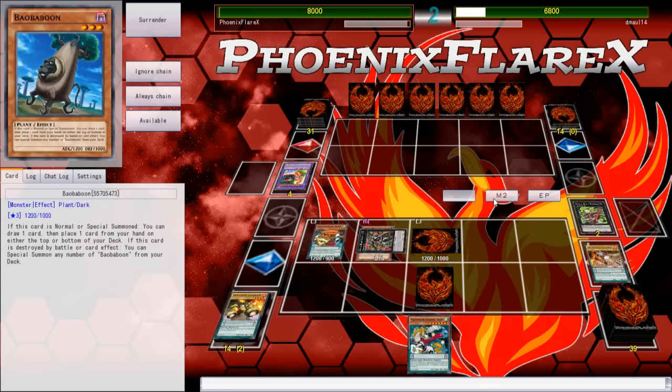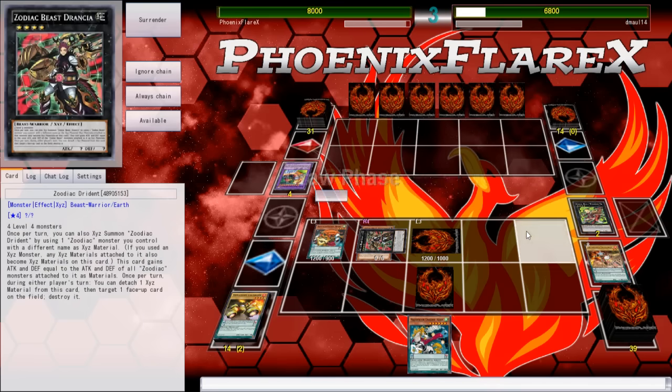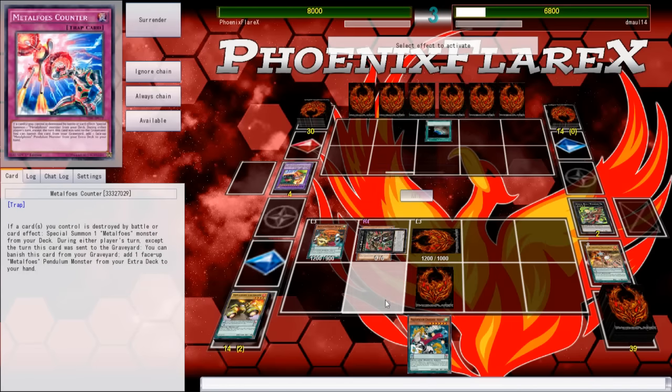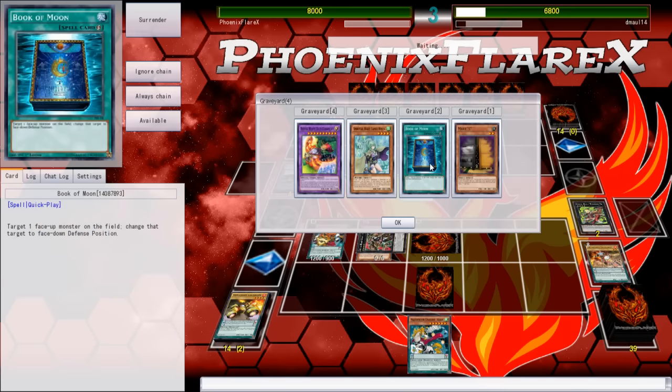The Metal Foes Zoo deck does have a huge problem going second into back row and things of the like. So we're just going to end here. He's back at six cards — seven now. He's got to play through a Drident and a counter, which I don't know if he can actually do. He's terraforming here for probably Oracle of Zephyra. He got me with the Winda. Archphoenix Centric popping Winda, but I'm hoping it still doesn't matter. He was clearly behind if he was only setting one monster and Book of Moon.